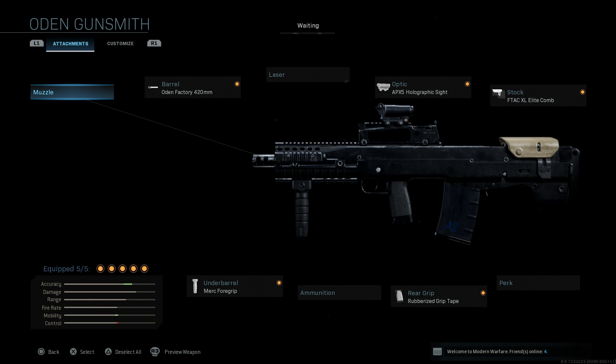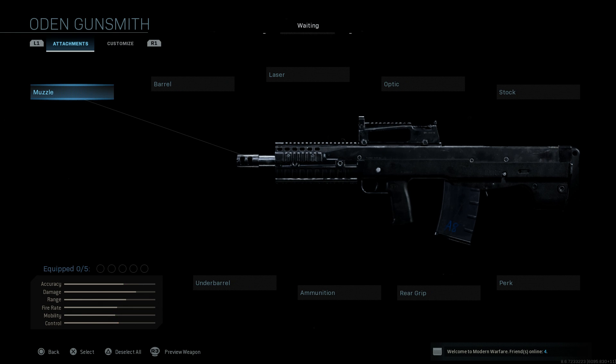Here is the finished product. I'm going to go ahead and strip this down and we'll build it from scratch. The base Odin is essentially an ASh-12.7 already. What we're going to do is make it look more like an ASh-12.7 and also optimize it for its role.